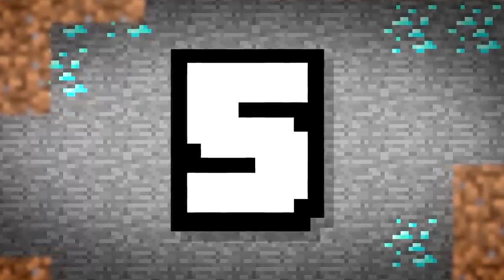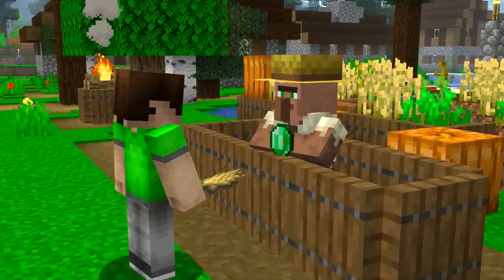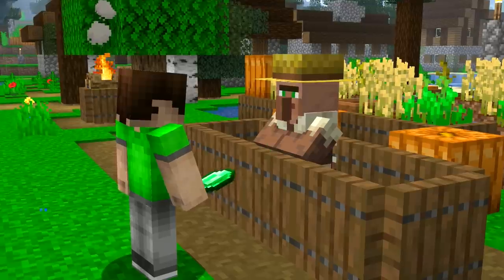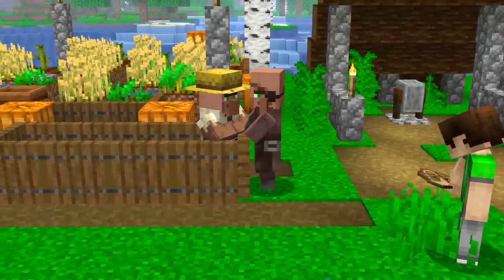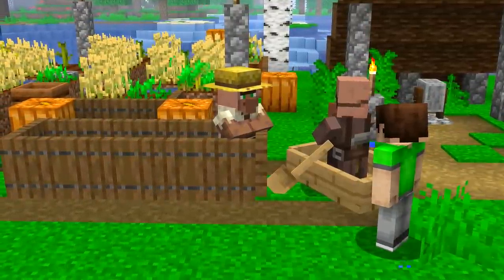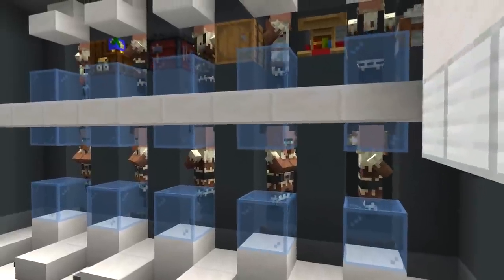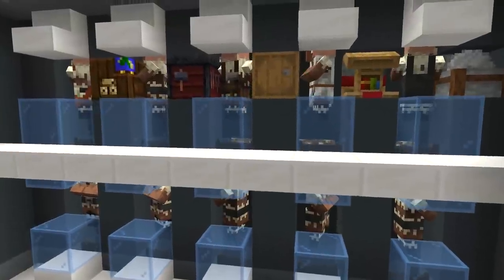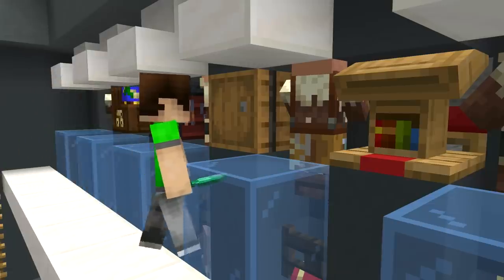Number 5. Trading with villagers can be a lucrative way to get to the top, but they can often require lots of traveling and wandering around. Instead, you should be collecting them and moving them with boats, doing anything you can to unite the villagers from around the world. With a villager trading farm, not only can you level up those trades, but you can also reset their profession so new items will appear.